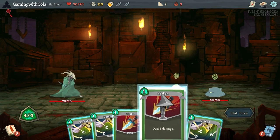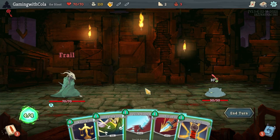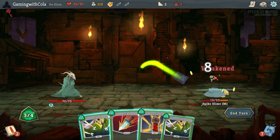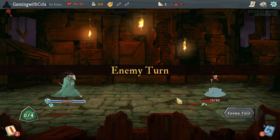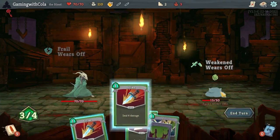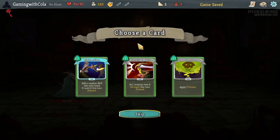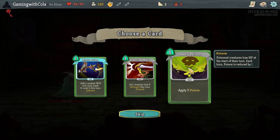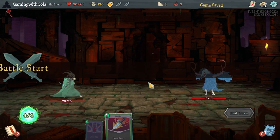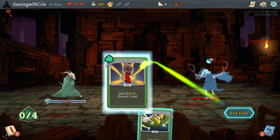We're gonna go one two and defend, defend — end turn. Strike, defend, survivor — end turn. Strike, strike, strike, strike, and a strike. Poison — add a random skill to your hand, it costs zero this turn. Sure! Strike, strike, defend, survivor.